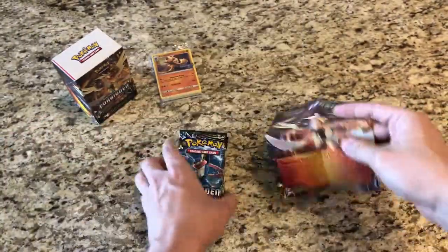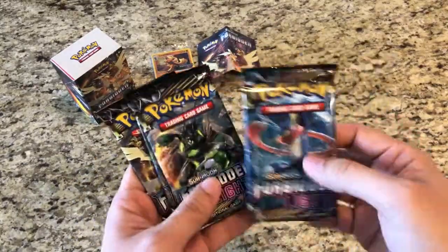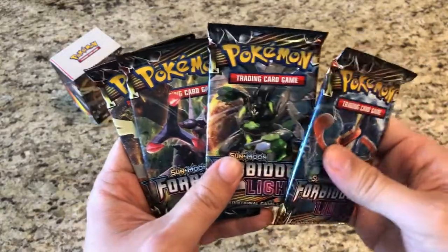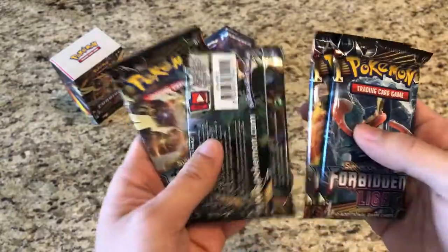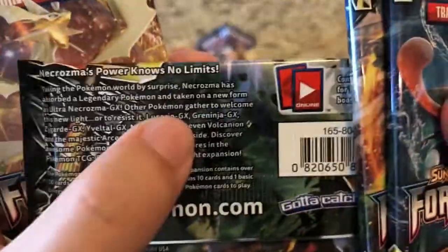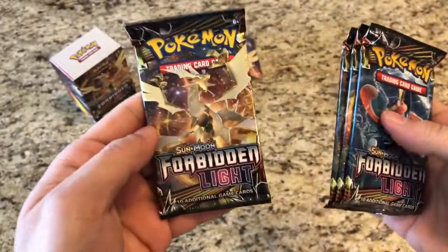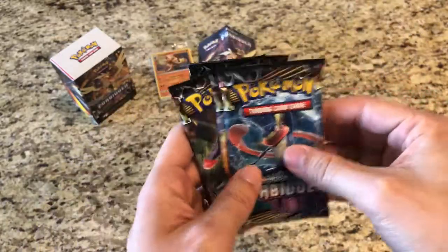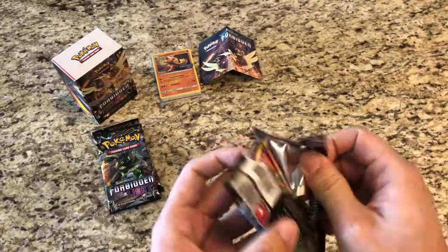We got our four packs and we did get the different ones - yes! We got Greninja, we got Zygarde, I cannot pronounce this name yet - I believe it's Nagadal - and Ultra Necrozma. We'll start off with Greninja and end it with Ultra Necrozma.